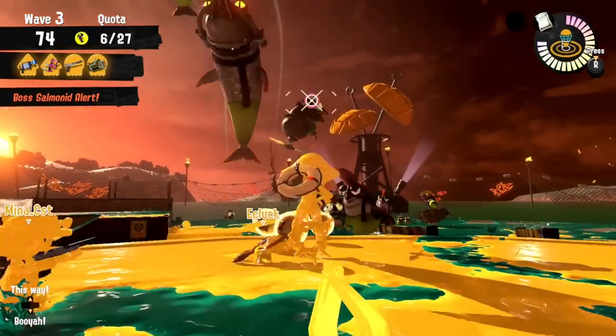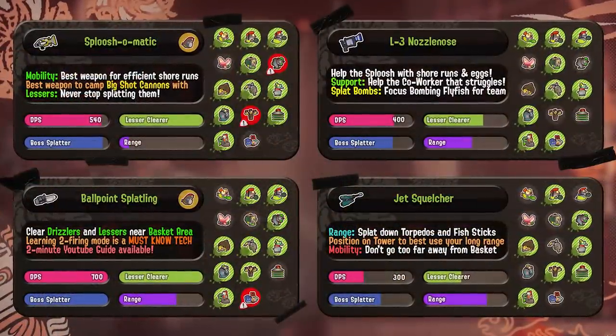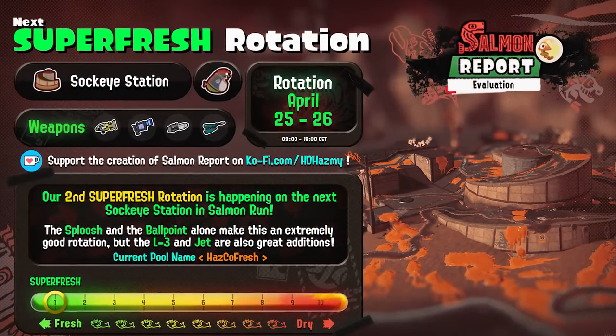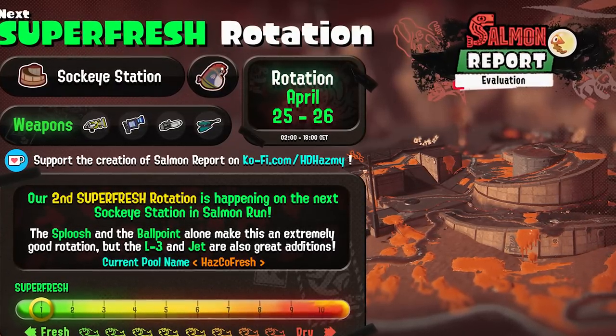If you've been following me for a while, you might be familiar with Salmon Report and its rotation rates, going from fresh to dry, to measure how good or bad the weapon and stage combinations are. Super Fresh means it is rated 1 on the freshness meter, marking it an extraordinary rotation worth checking out.